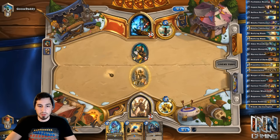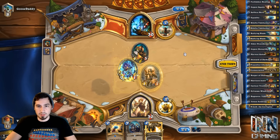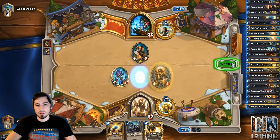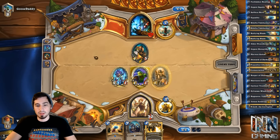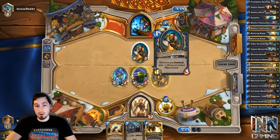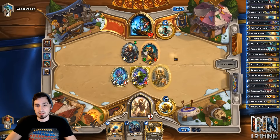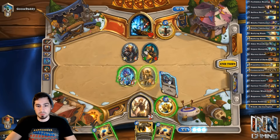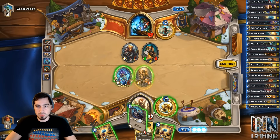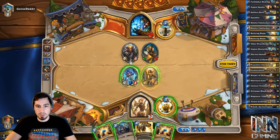Alright, good start for him. I think we're just gonna go ahead and throw the Tidehunter out. So we're just gonna go face — there's no point to knock off the Divine Shield because essentially if we draw into the Rallying Blade we get the buff from the Argent Squire. Plus we know he's gonna swing this into here. It looks like he has a pretty good start, to be completely honest. It's gonna be a rough game. Equality is looking pretty sick right now, especially since we have two.